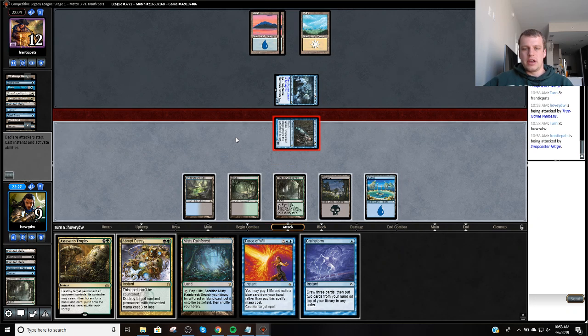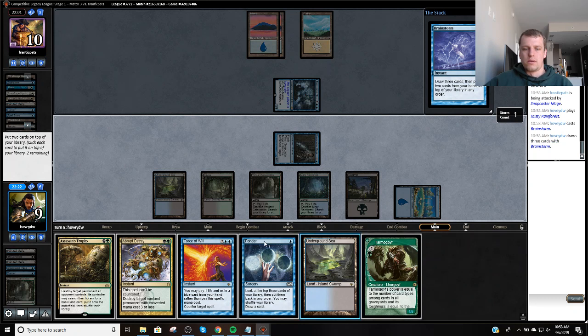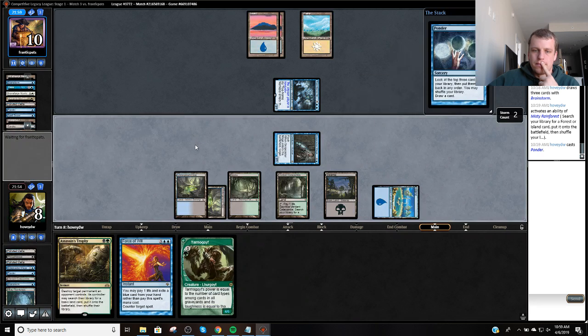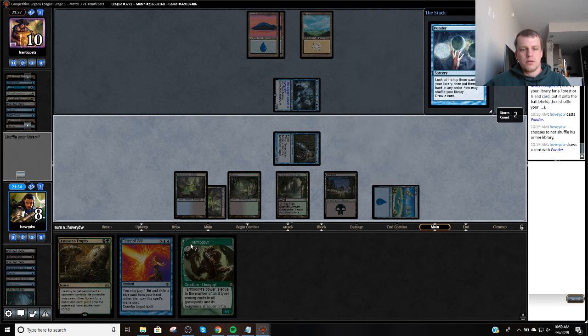I'm going to play my land so that if I have to hard cast something to deal with a Force of Will from my opponent I can. Just put this back, probably put back this Decay. I'm going to Fetch and Ponder. I'm going to draw Baleful Strix, then wait to play the Liliana until I have Force plus blue card, and play Tarmogoyf.